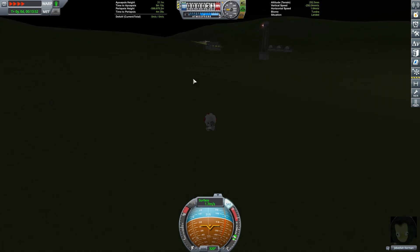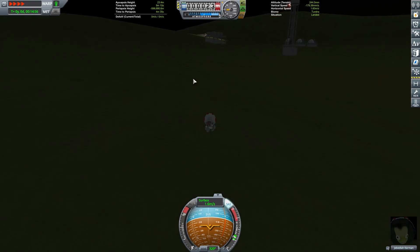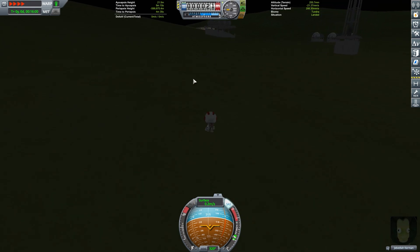The Glacier Lake launch site is at 73.56 latitude and 84.27 longitude.